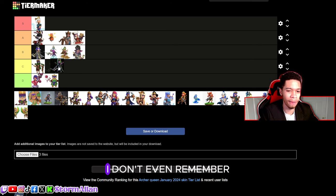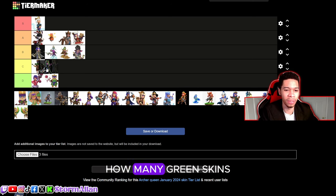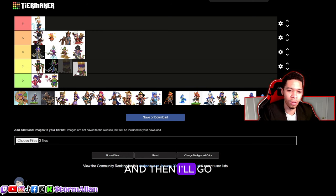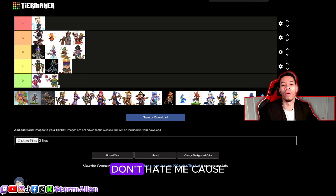We got the Halloween/Zombie Queen. I don't even remember this skin — that's how lackluster it is to me. The colors just look familiar; we've already got how many green skins for the Queen? One, two, three. I don't think I'd ever look at this skin. I'll go C tier. And the Pixel skin — I'm not a pixel fan, don't hate me.